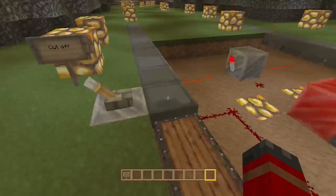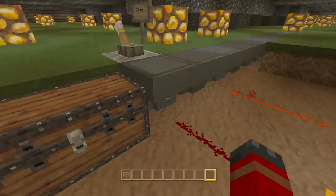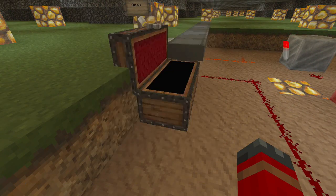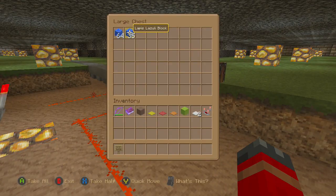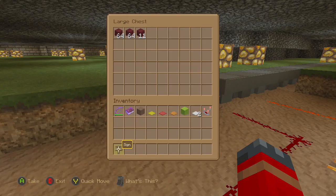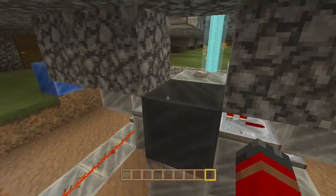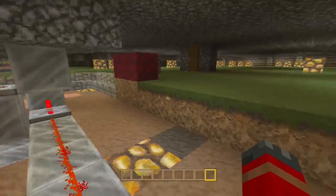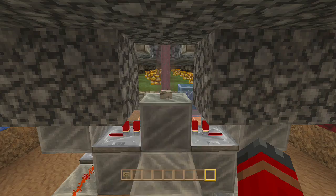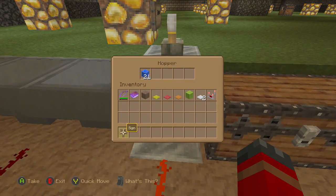I've added a new feature which is a cutoff point for the score count as soon as the game ends. All you have to do is simply flick these levers and it will lock these hoppers and stop the score from continuing through, so you get to know how many points each team has. For example, blue team has just over half a stack and red team has two stacks and 11, which means red team would have won.